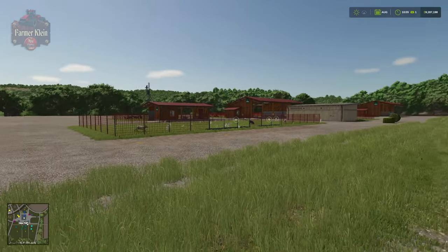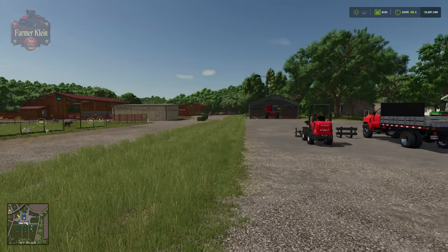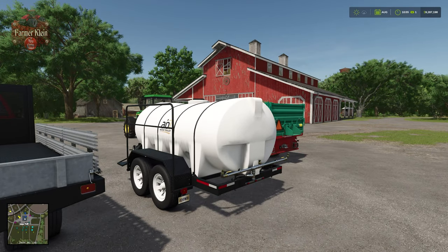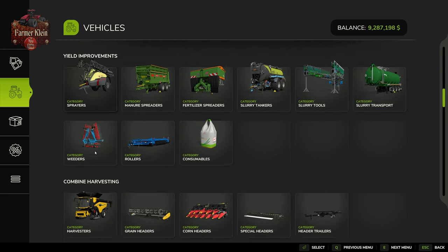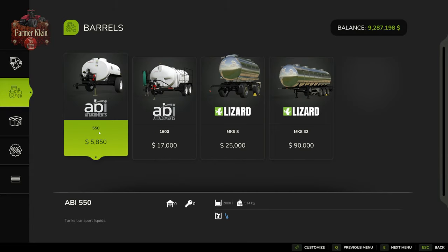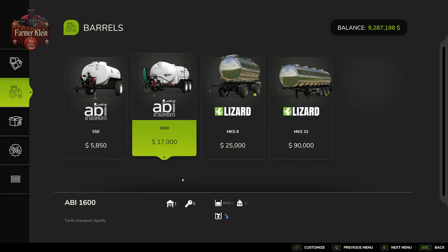For the open sheep pasture I mentioned it requires water — so if you've placed that down you'll need a water tanker. You'll find the water tanker under vehicles, in the animals section: there are barrels and four different trailers that will transport water. I have the 1600-liter version right here.